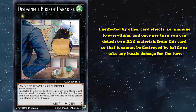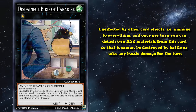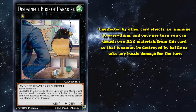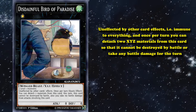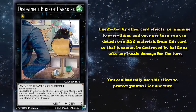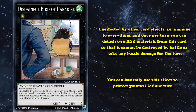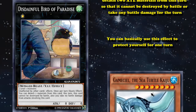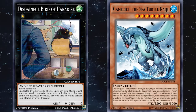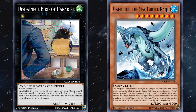Once per turn you can detach two XYZ materials from this card so that it cannot be destroyed by battle or take any battle damage for that turn. With zero attack and defense, and with this effect being spell speed 2, you can use this effect to protect yourself for one turn. As it's unaffected by card effects, your opponent can't remove it from the field except with something like Kaijus or destroying it by battle, which is super easy since it has zero attack and defense.